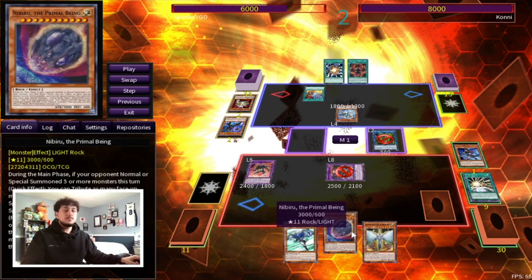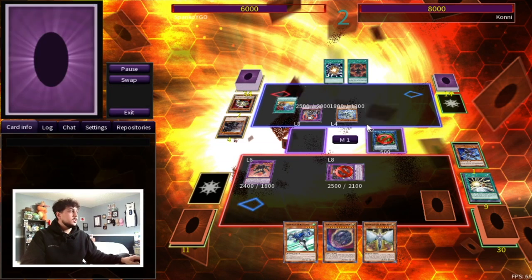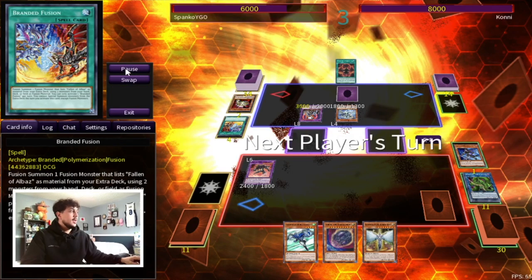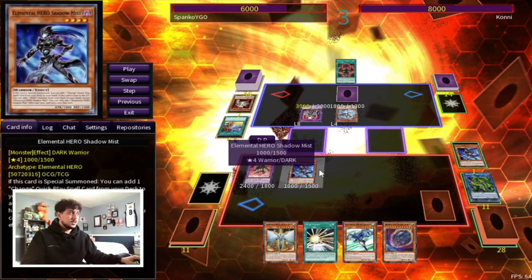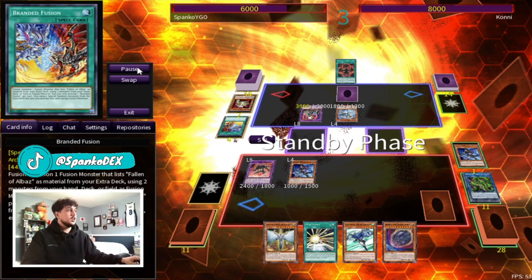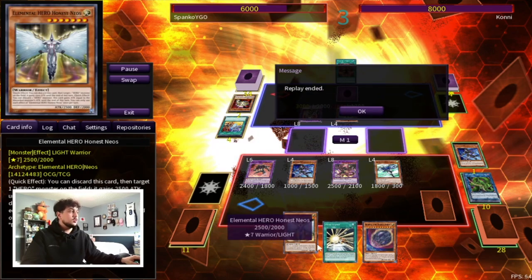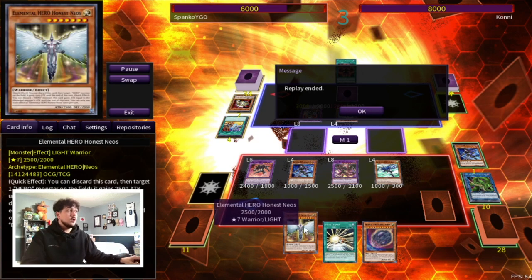That's why this board and deck is so strong — even if the board gets broken, they have to use a lot of resources to do it, and you still have follow-up and hand traps. He makes Titanic Galaxy, attacks, we activate DPE so it can come back, and that's really it. On our draw phase we draw into Shadow Mist, so we use the Dasher effect to special summon Shadow Mist without even using a normal summon. We had game regardless — on standby phase we get DPE back, summon Stratos, and he scooped.